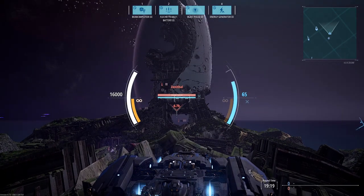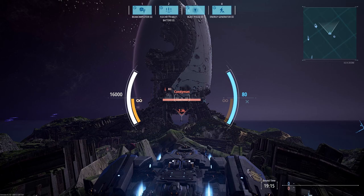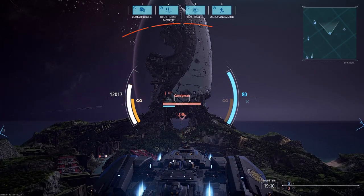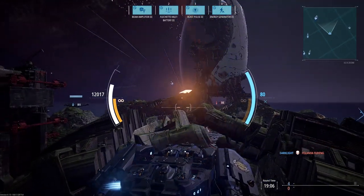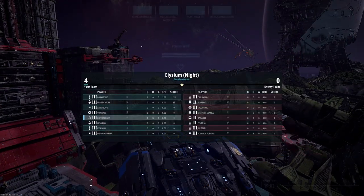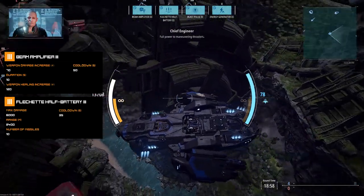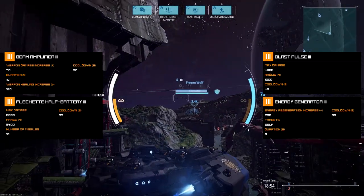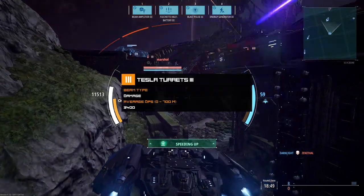Let's try and take a few shots. He's firing at us but only one landed. So what I'm using here on my current loadout is beam amplifier, flechettes, half battery, blast pulse, and energy generator - all tier three, so I have upgraded them. My secondary is also the tesla beams, which are used for close quarters.